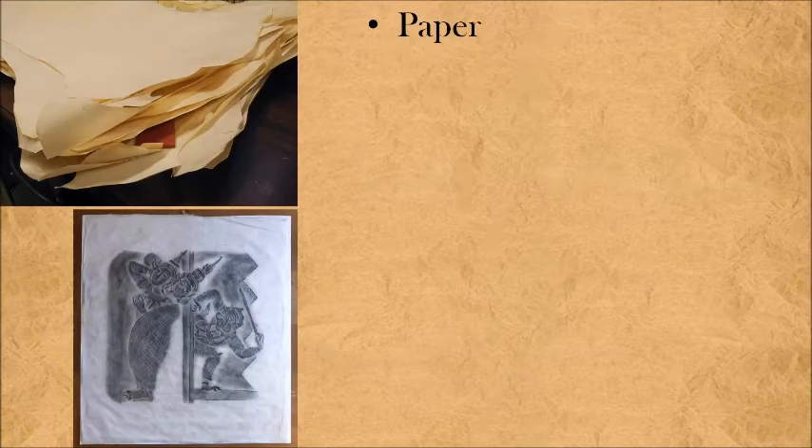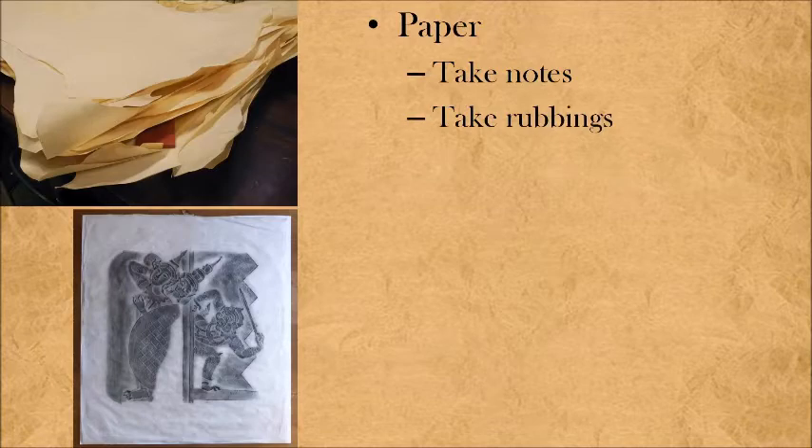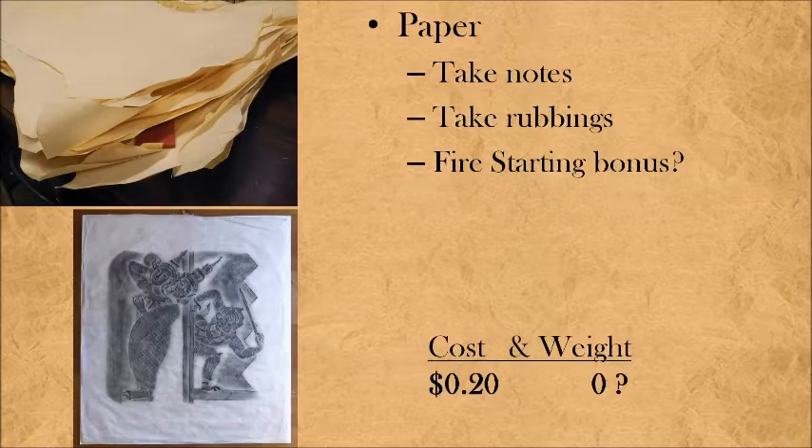Next up, when you get to town, pick up a sheet of paper so you can take notes. Now, if you were taking notes in real life about these items, I promise you at the end of this video I will give you a single screen with a listing of everything, so you can take your screenshots very simply once you hit pause on that end screen. In D&D you can take notes, take rubbings of ruins or any items you want to record quickly. This is also handy if your DM is being cruel about your ability to start a fire — paper is great kindling. All of this for two copper pieces.